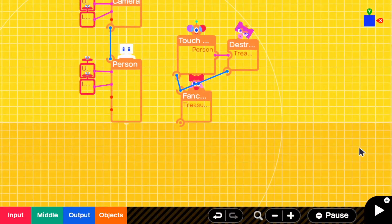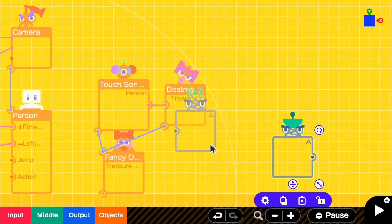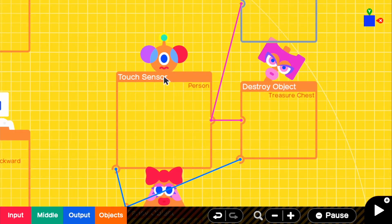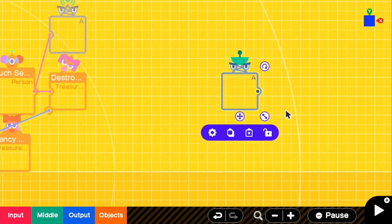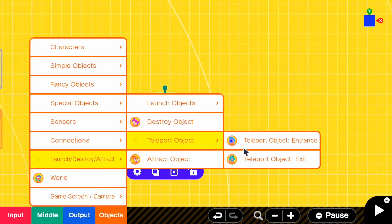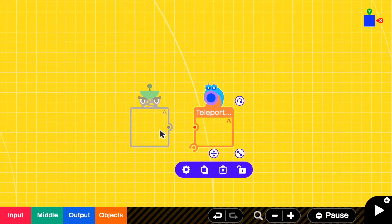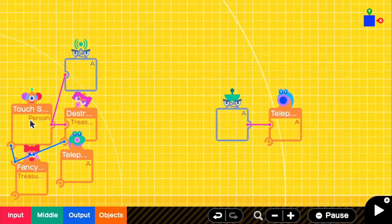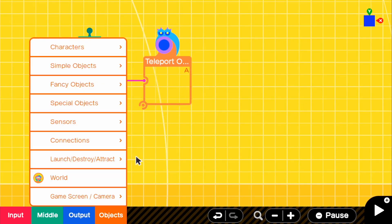So we need to make it so that we get stuff from it. Go back into edit and grab our program layout — wormhole entrance and wormhole exit. Attach the wormhole entrance to our touch sensor. Basically, when our person touches the touch sensor it will give an output to the entrance and pass it to our exit. The exit is going to be our main teleporting system. Go to objects, launch/destroy/attract, then grab teleport object entrance and the exit as well, and attach the exit straight to the entrance.